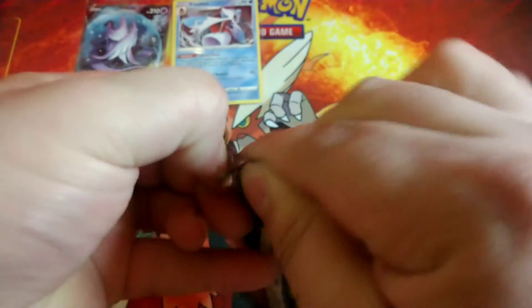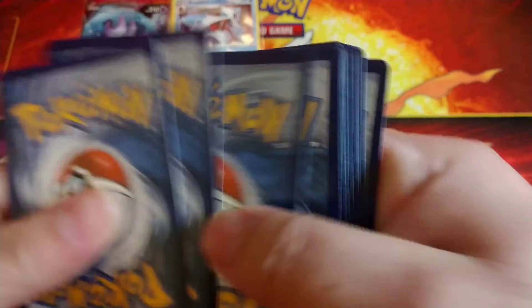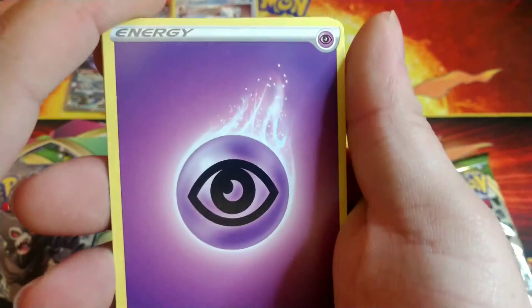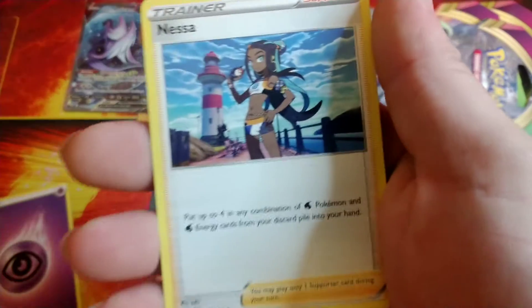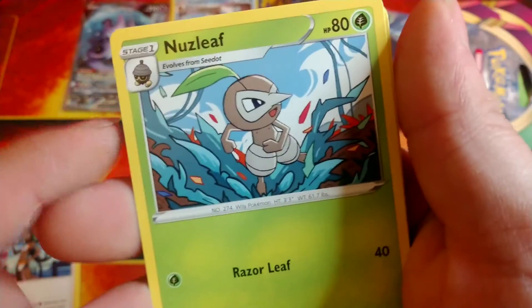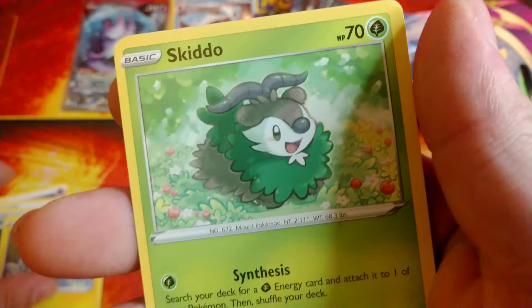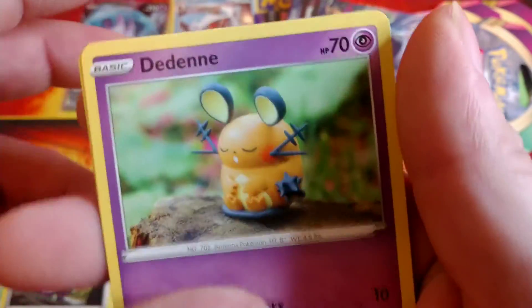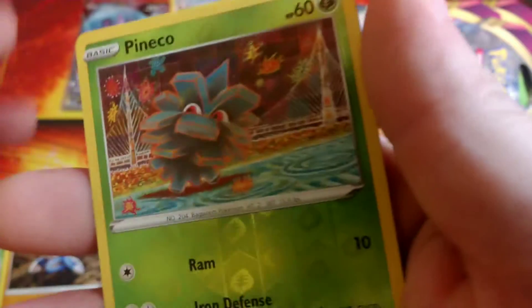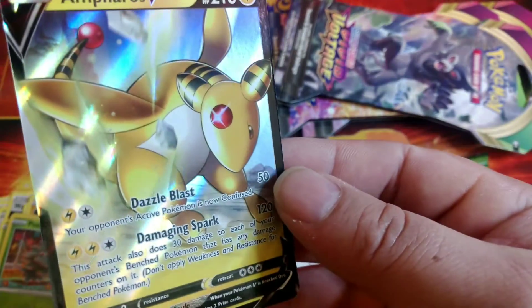These packs are a little bit harder to open than Chilling Rain, that's for sure. Let's see if I don't hit the camera. Code card. Psychic energy - let me move these out of the way real quick. Nessa, Nuzleaf, Wash energy, Blitzle, Skiddo, Ferroseed, Togedemaru. Nice little clay art, meditating Drapion. Reverse Pinnacle and Ampharos V - there we go, man, that's a nice card, looks really nice.